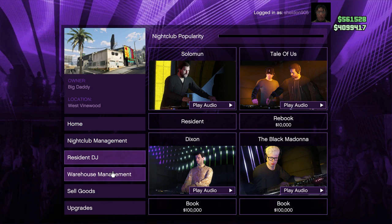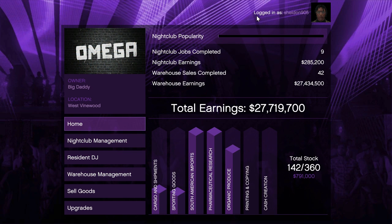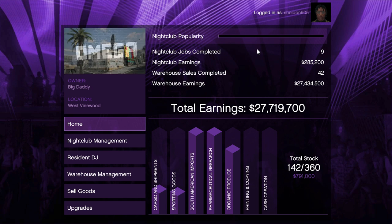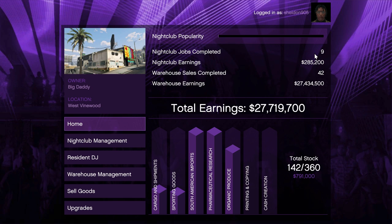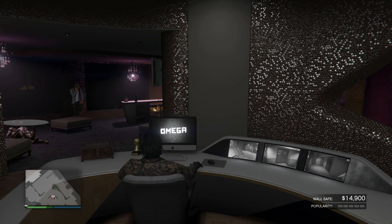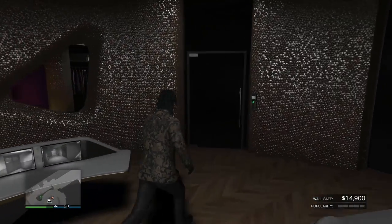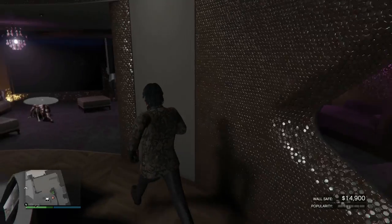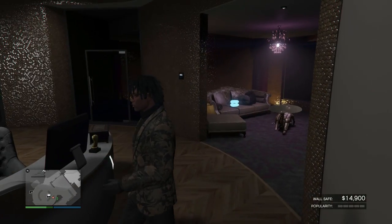The first thing we're going to focus on is the homepage. The nightclub has two ways to make money: the nightclub itself and the warehouse. Nightclub popularity is how popular your nightclub is, and you can increase it by doing jobs. My nightclub earnings are very low compared to my warehouse earnings — when you increase your popularity, you accrue money from the nightclub portion of the business.